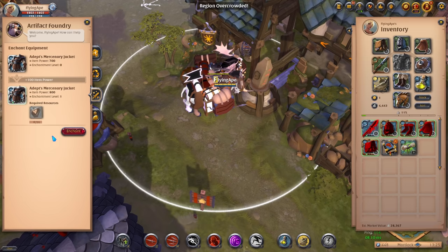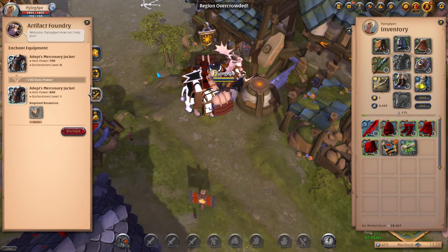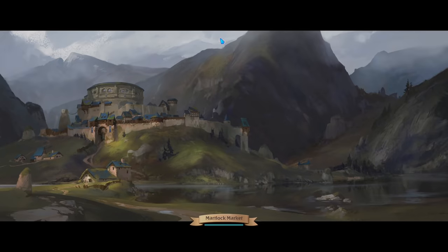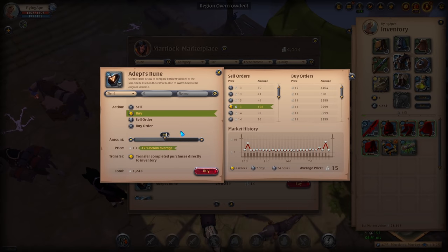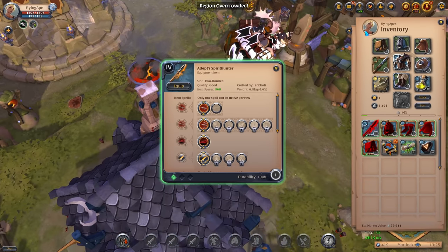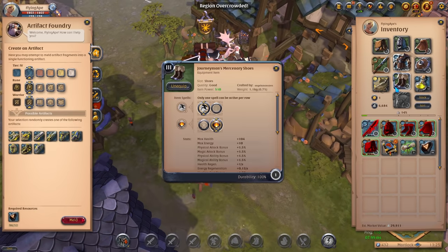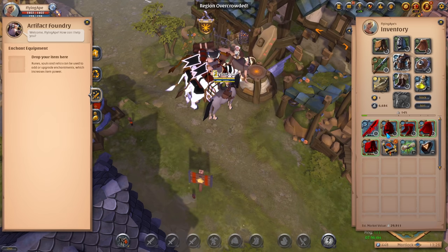Make sure if you have anything equipped to enchant those as well. I miscalculated my runes so I need to go back to the marketplace and buy 96 more. Also good to know as a beginner: when enchanting in the future, your weapon is probably the most important piece, followed by your armor. These make for the highest stat increases. Your boots and helmet aren't as important, so prioritize weapon and armor basically.